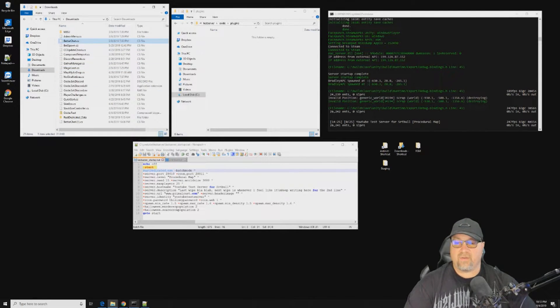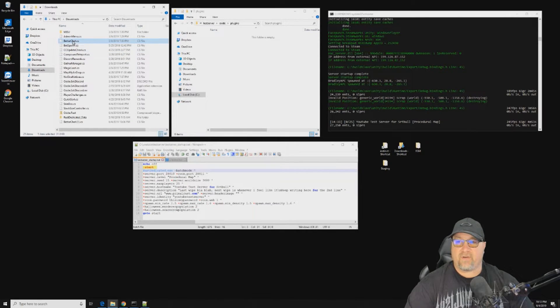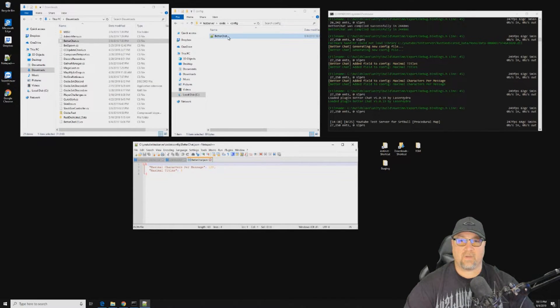The first plugin I want to get into is Better Chat. Better Chat is probably one of the most underrated plugins out there for a server owner or admin because it gives you an astronomical amount of control. I'll install the plugin and show you what it looks like when a plugin is just thrown in with nothing configured. We download it, it drops into our downloads folder, copy the file and paste it into the plugins folder. You'll see it load — there it is: loaded plugin Better Chat version 5.0.19.